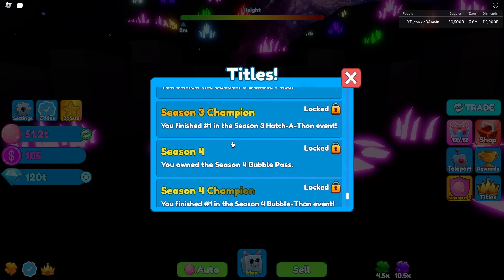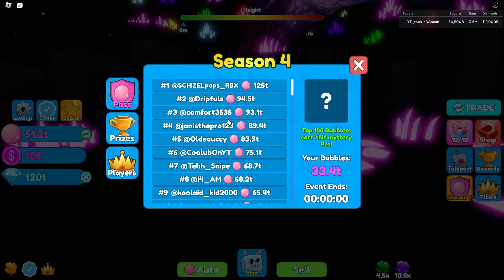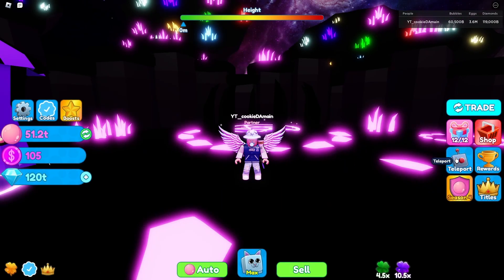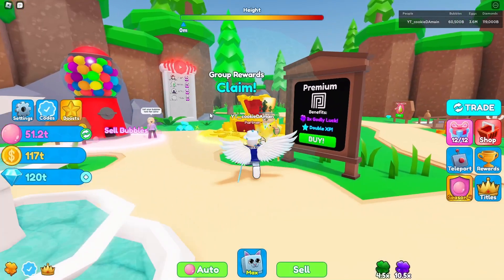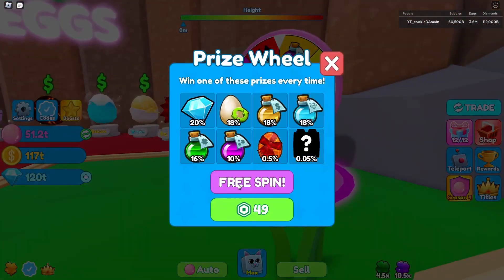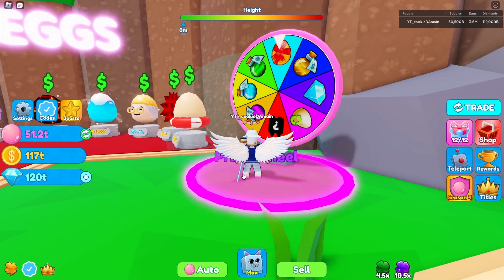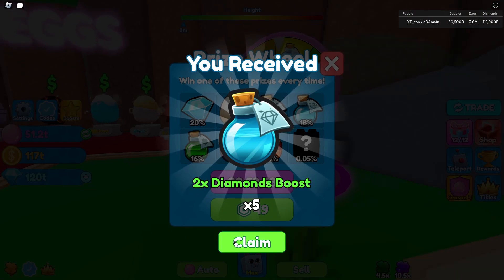Here it is — 'You finished number one in the Season 4 Bubble Pass.' So Pops won Season 4 with 125 trillion bubbles, which is insane. He had a pretty insane team and he tried to help the majority of people on the Bubble-thon. They all got the pet as well. He helped the community with the Bubble-thon since he had a lot of extra pets and a strong team — 125 trillion on the dot.